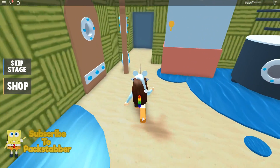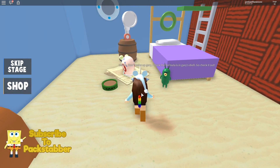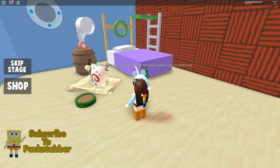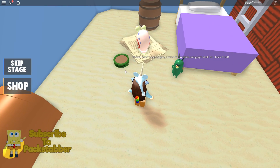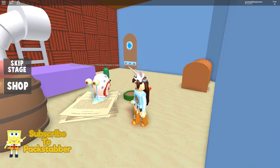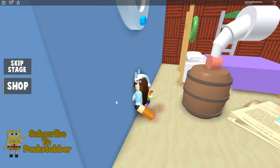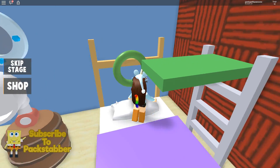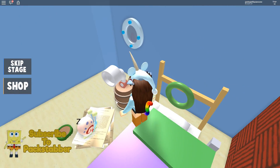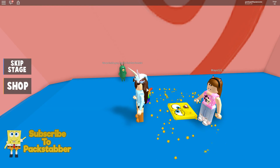It says "Shh, don't wake up Gary!" I think the formula is in Gary's shell — go check it out. We can't wake Gary up, but how are we gonna get the formula? Oh, you just go up to Gary! I don't know why that was so hard. We're inside Gary!